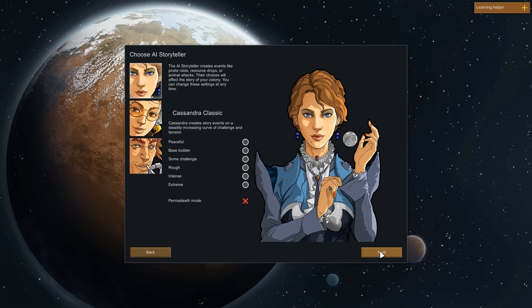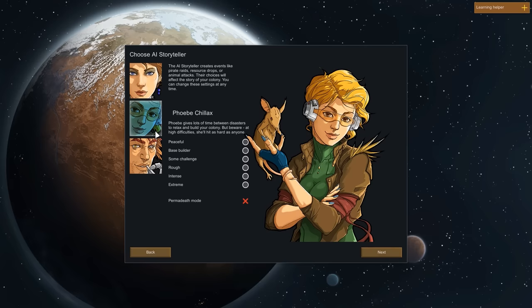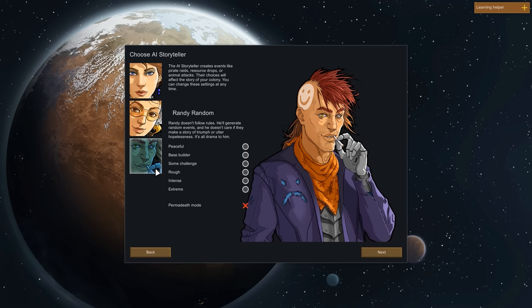Next, let's choose the storyteller. RimWorld gives you 3 options: Cassandra Classic, Phoebe Chillax, and Randy Random. Cassandra Classic is the default, offering a steadily increasing challenge as the colony grows. Phoebe Chillax, as the name suggests, is more relaxed, giving you more time between random events while still remaining somewhat challenging later. Randy Random doesn't care about breaks between events or steadily increasing the challenge — he randomly throws events at you, both good and bad, sometimes with a lot of time in between, other times multiple events at once. That makes him the most unpredictable storyteller, and one could argue the hardest, but his unpredictability also makes him the most entertaining.